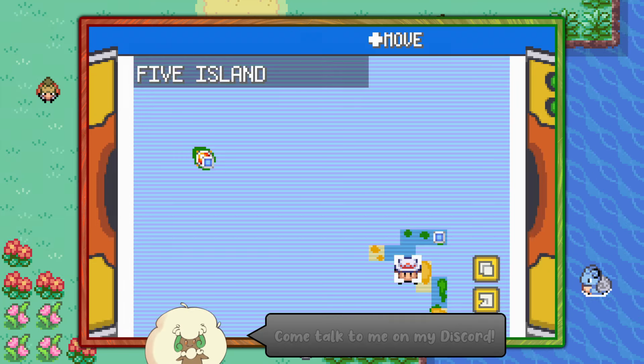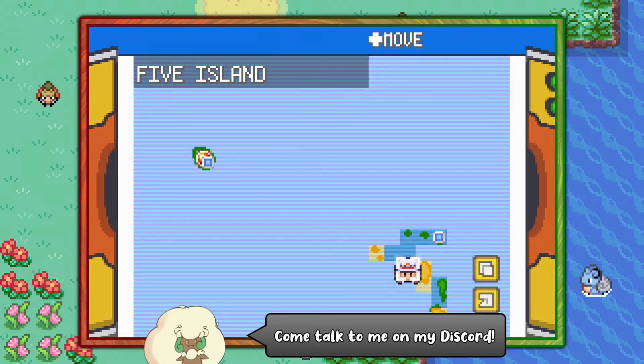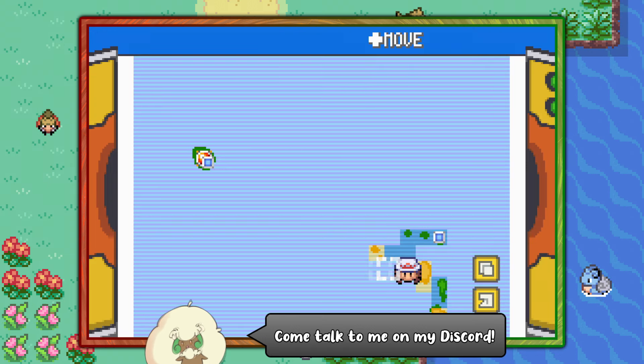Hello everybody, it's Techno here and today I'm going to show you the easiest way of finding Remoraid in Pokémon Leaf Green. Remoraid is a Leaf Green exclusive, which means you can't find it in FireRed.